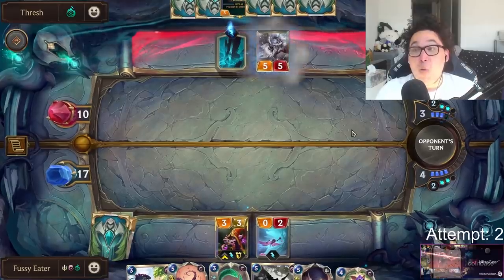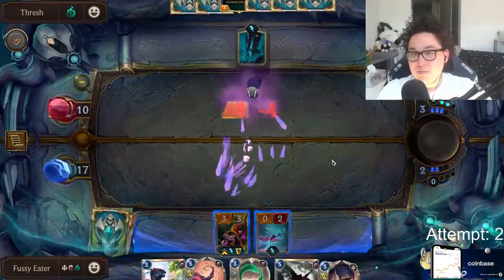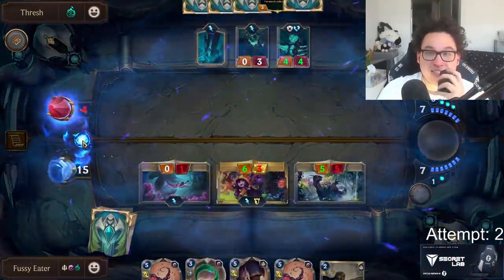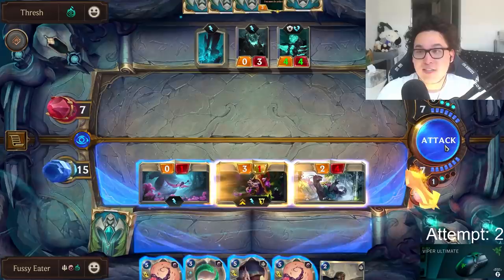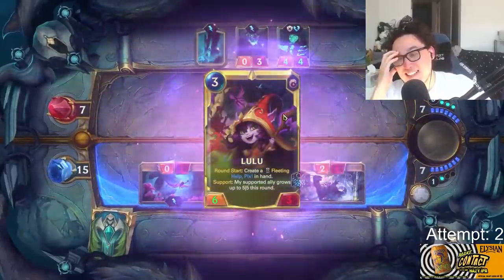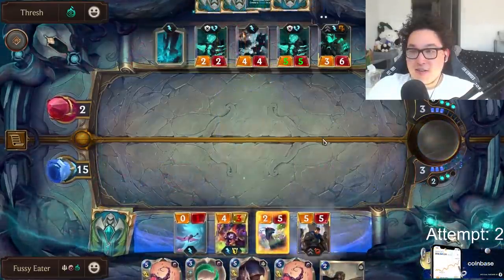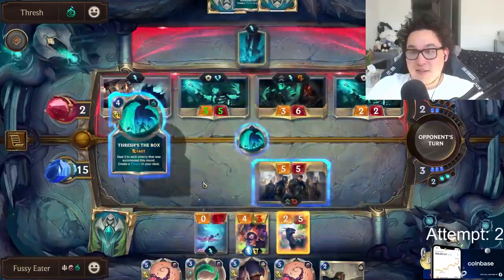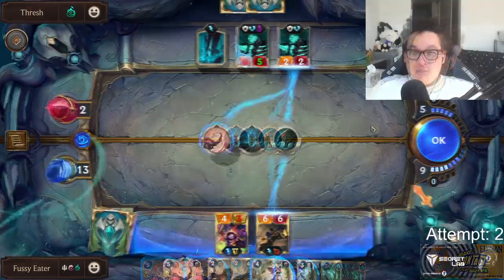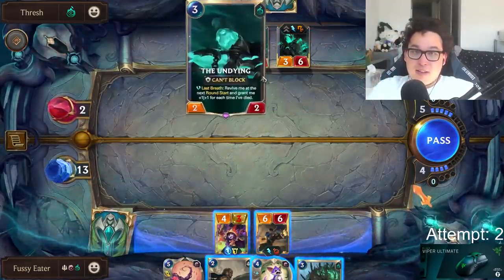After getting unbelievably high rolled with the Yeti, I have no choice but to Whimsy it. Apart from that, this doesn't look too bad — I have a second Whimsy for one of his undying, and an answer to the Prankster that works just fine. This attack forces him to block with Prankster. His Thresh comes out at the same time as my Garen; I kill his Thresh, but two remaining undying are a real problem. He threatens Garen with a Crumble, but I'm ready and counter it with Will of Ionia. I can even play Deadbloom since not a single one of my three Lulus or two Garens have died yet.